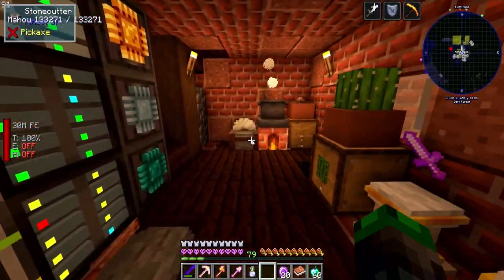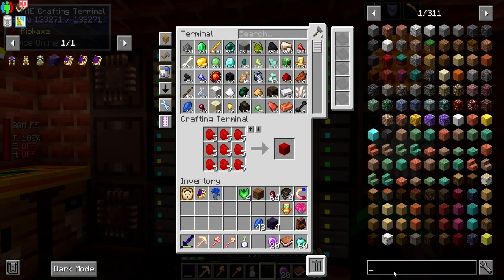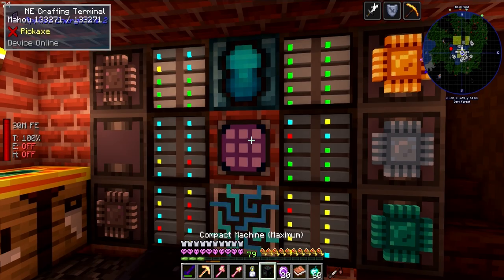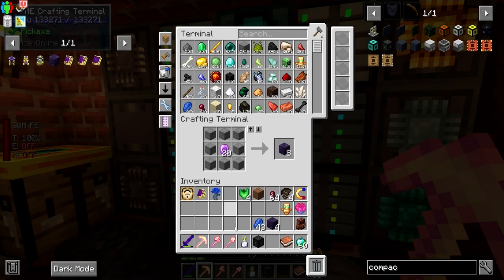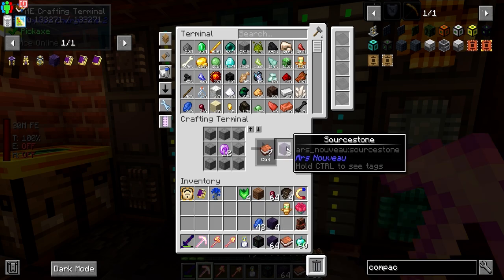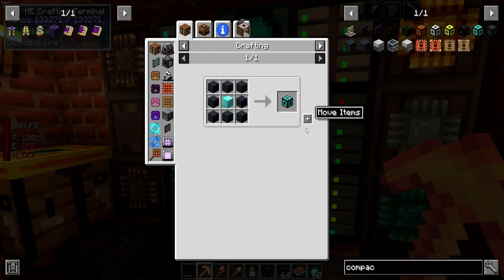I don't know if we have enough to create the portal yet. Let's make a compact machine - a big one. We need to surround it with source stone for the portal frame. We need to throw a warp scroll with a written location into the frame. We'll get a stack of source stone, and we need to make the imbuement chamber crafting setup again. We'll place these here for now and make a warp scroll.